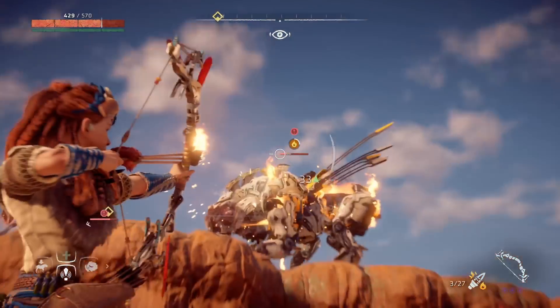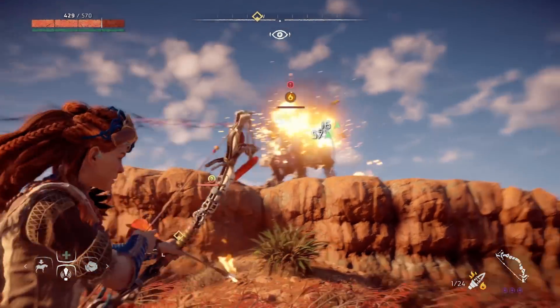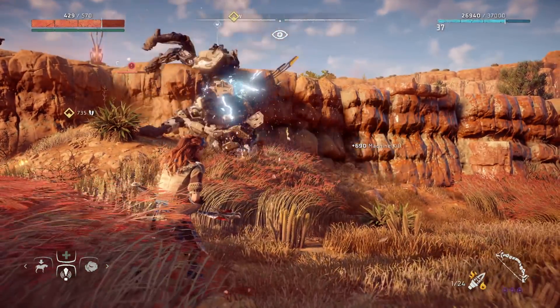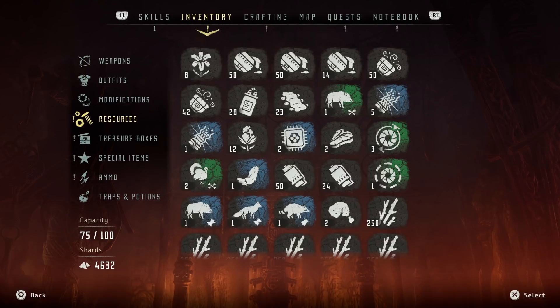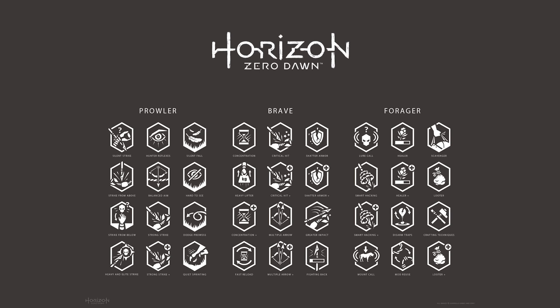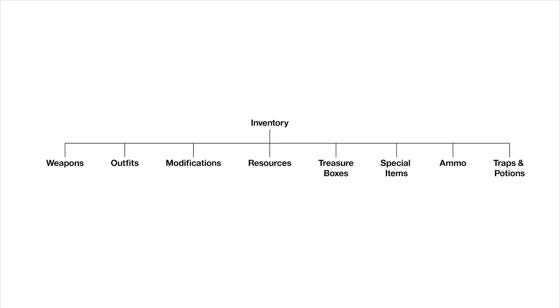Now, what I really don't want to achieve with this is just point out faults and moan about them. I want to add value to these observations by prototyping solutions to the problems I've just raised. So here we go — this is my shot at fixing the inventory. I think the main culprit is the resources tab. I'm not going to attempt to change the iconography and will assume that it's absolutely necessary in order to maintain visual unity across the UI. Assuming this, the only thing I can change is the categorization.